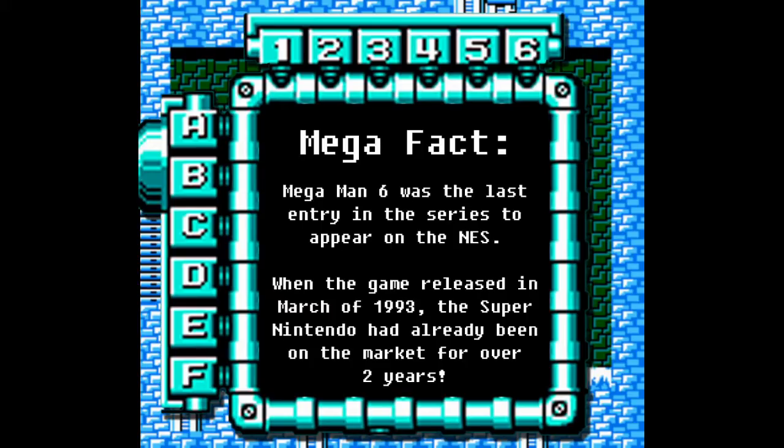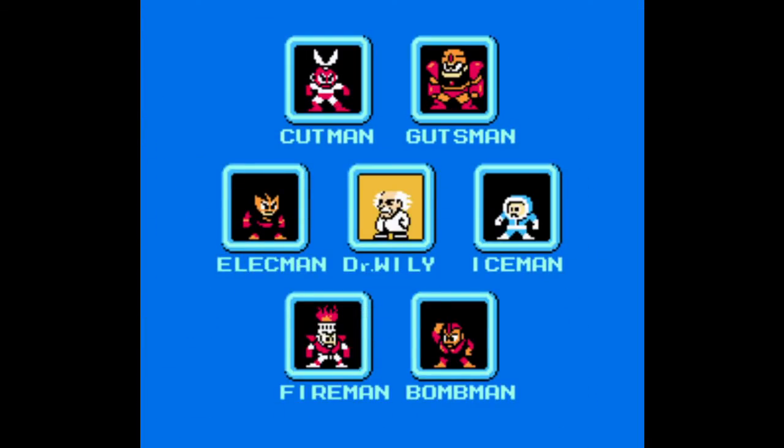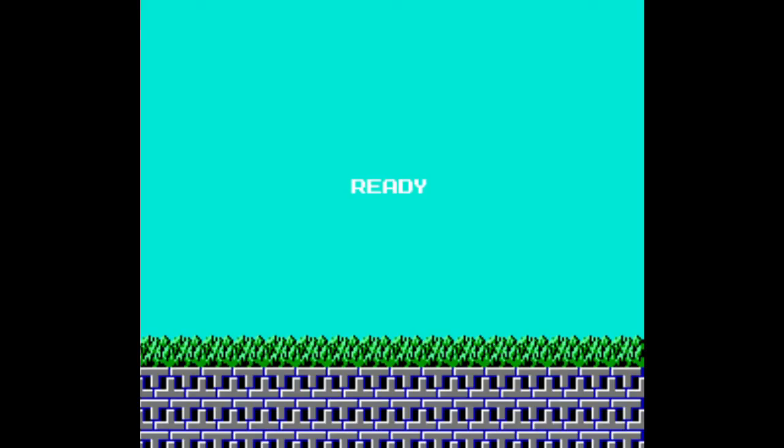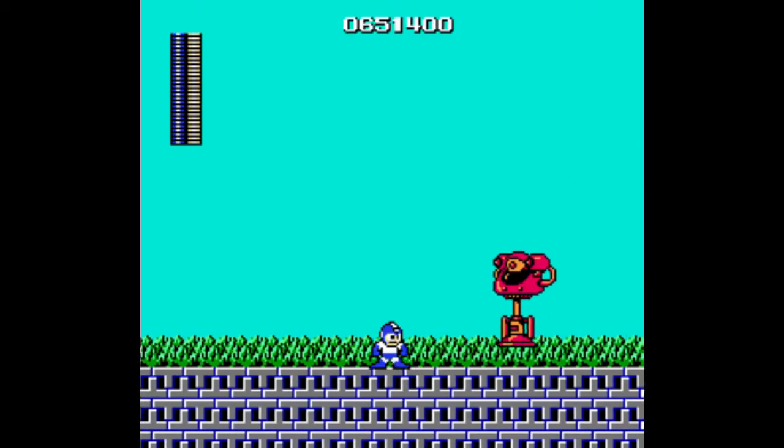After defeating all six Robot Masters, a new option appears on the menu: Dr. Wily. Dr. Wily's stage is comprised of four sections, each with a boss at the end. If you lose all your lives in any section, you can continue and return at the beginning of that section with full lives and full weapons. It may be worthwhile to do a suicide at the beginning of each section just for a nice refill. This first section may actually be the most difficult one.